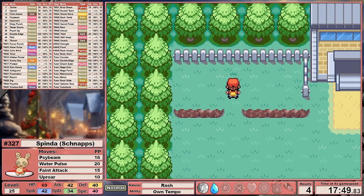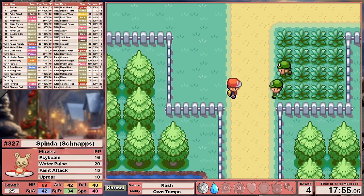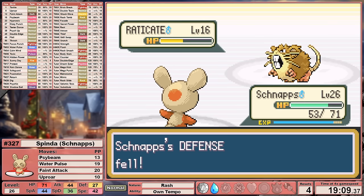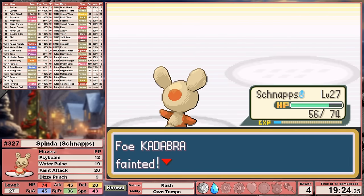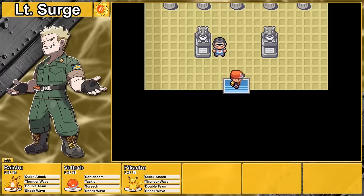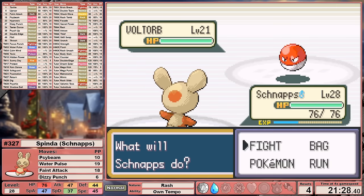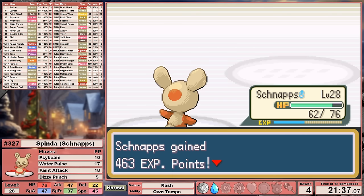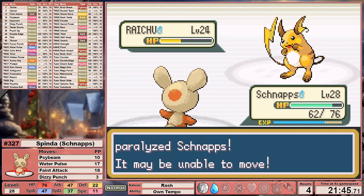Schnapps is definitely following a more conventional route, making sure to grab any items including the Citrus Berry and Rare Candy at the top of Route 6. Schnapps is then ready to face Rival 3. I haven't bothered teaching Secret Power, and during the battle we leveled to 27, learning Dizzy Punch. It's arguably worse than Secret Power, but much more in-fitting with Schnapps' whole theme, so I chose it in this first run. The Rival doesn't prove much of a challenge, targeting Lieutenant Surge next.